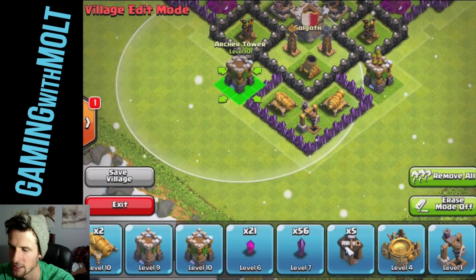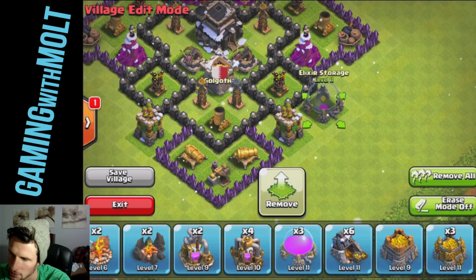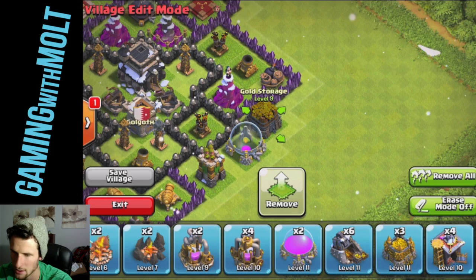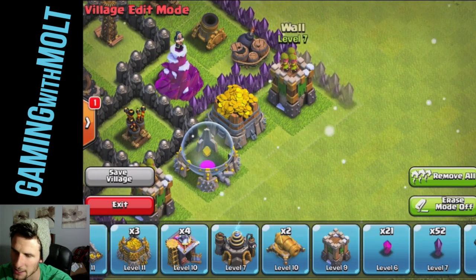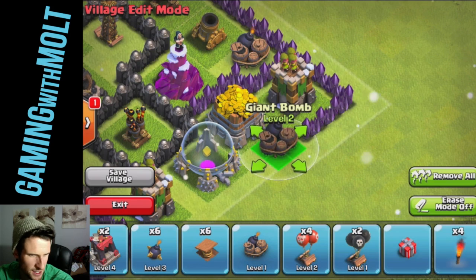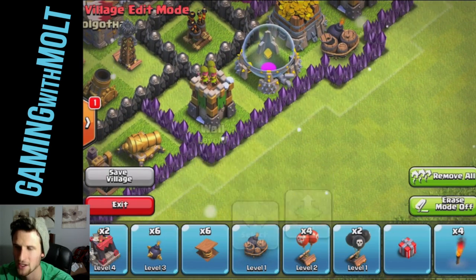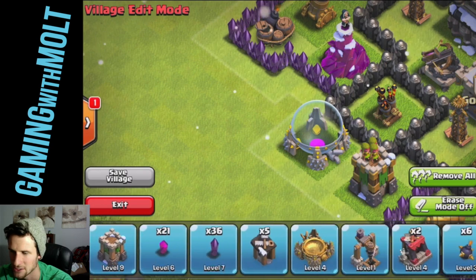So let's bring these archers in here. Other archer right over here. We're protecting these points right here. And now let's bring in — you're going to go right there and right here. And then we're going to bring our gold storage right back in there. And then bring out another archer tower right here beside that. Giant bombs are ridiculous now — they do so much damage. But I like to leave mine inside the walls because otherwise one goblin can set off my giant bomb and it's going to be such a waste.